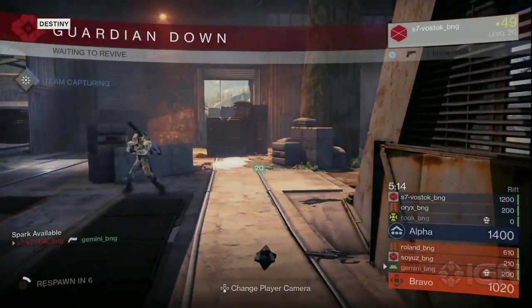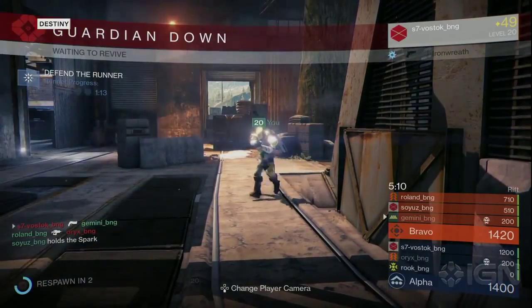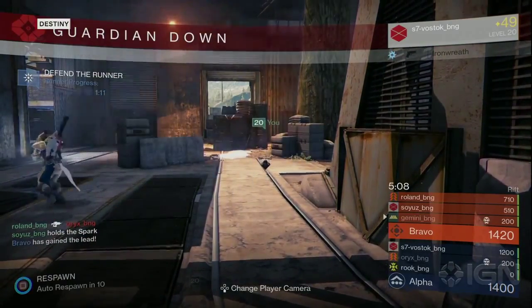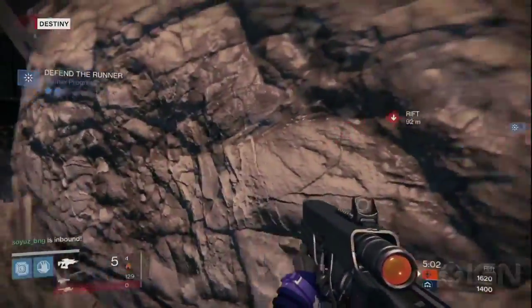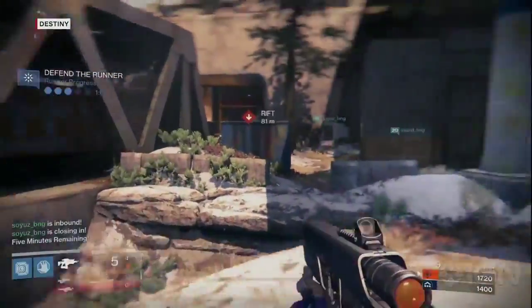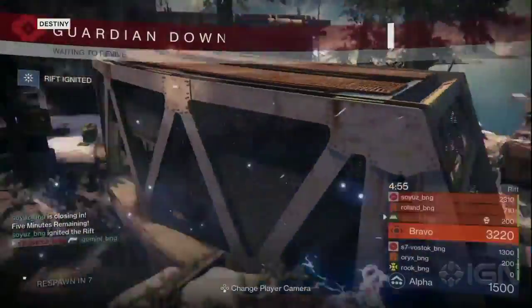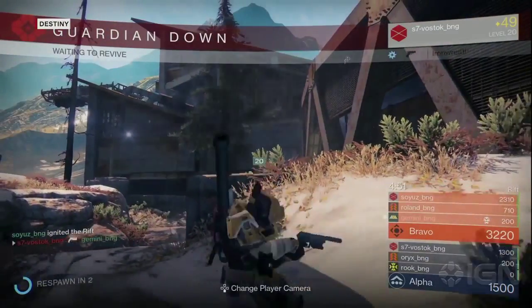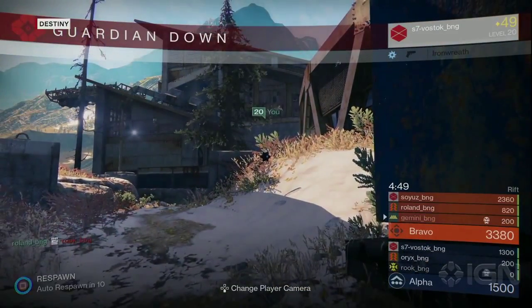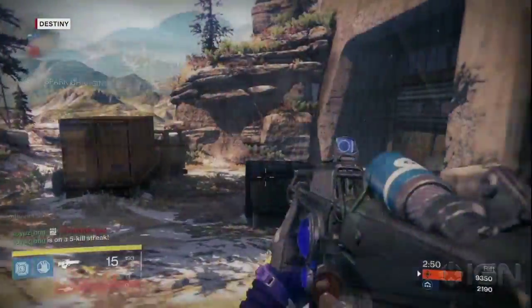Here we can see the Iron Wreath sidearm — the Iron Banner sidearm. It has the classic dark green with light silvery colored Iron Banner tree-of-life design on the side of the gun. It also comes in more elements than Arc — it comes in Solar and Void as well, depending on which subclass you're playing as for this demo.